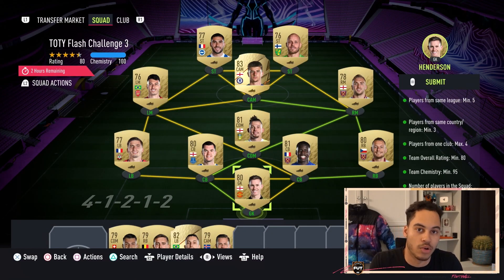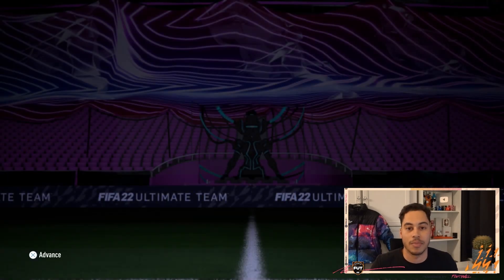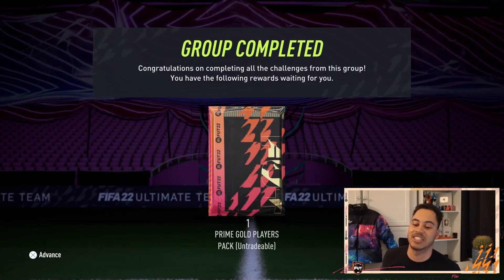If you already have some Premier League players, just fill a Prem squad and buy whatever you're missing. If you have no one, feel free to buy this squad. Very simple — just Prem non-rares with an 83 to boost up the rating. That's Team of the Year Flash Challenge three.